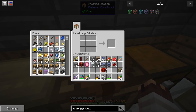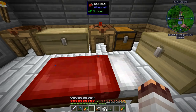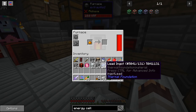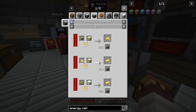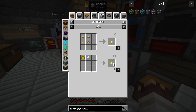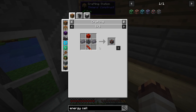I need one electrum ingot — for that I need gold and silver to make the electrum blend. Actually, I have some electrum ingots here from the last time I was doing this, so that's quite convenient. Now let's make the main part — I just need a bunch of iron and some glass, and I think I should have all of that, except for glass. I spent some glass just building this door.